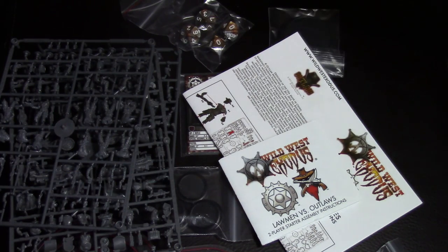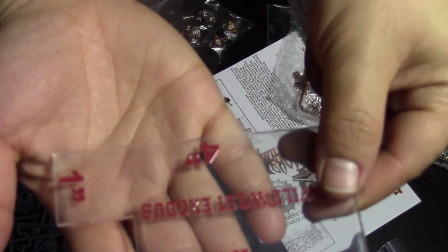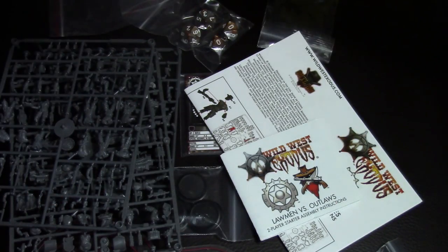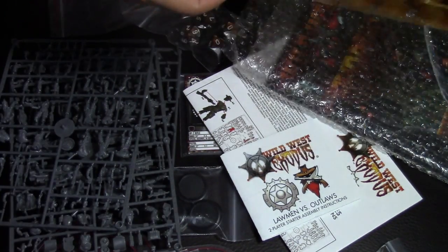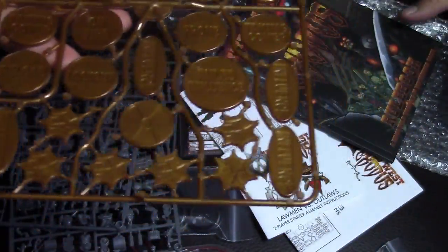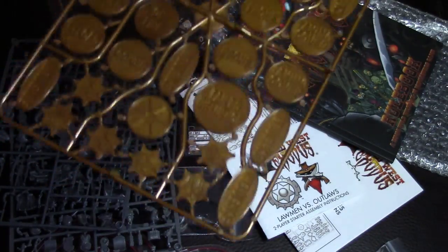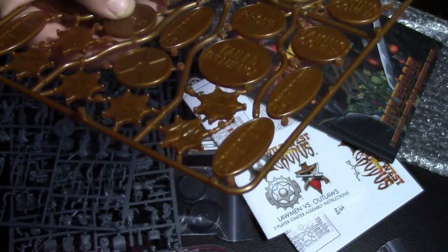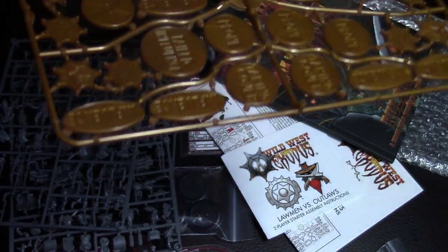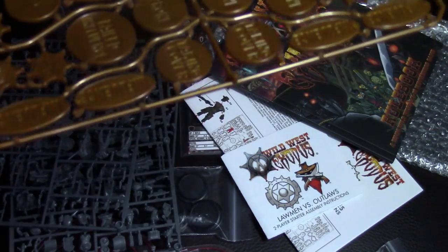I played a demo at Adepticon, and Abe Lincoln ate my bear. Honestly, if that had been Teddy Roosevelt I'd have been fine with it — Teddy Roosevelt is no one to mess with. Now the tokens — they're beautiful, but they're hard to read. A quick prime in a light bone color and then an ink wash over top would make them much easier to read.